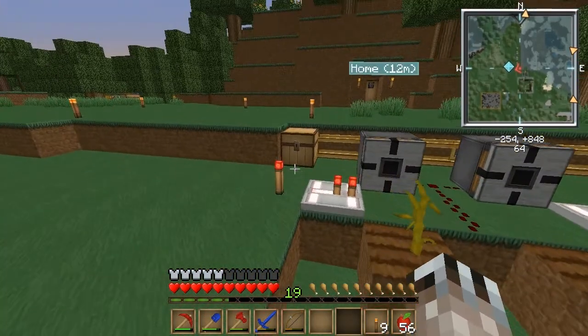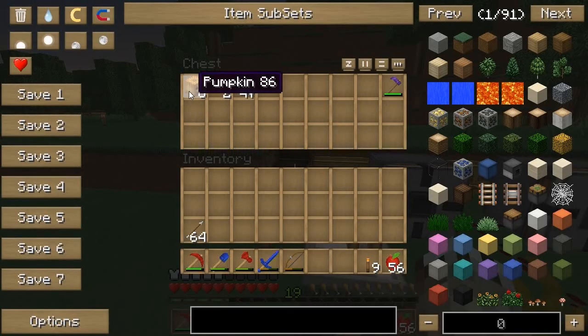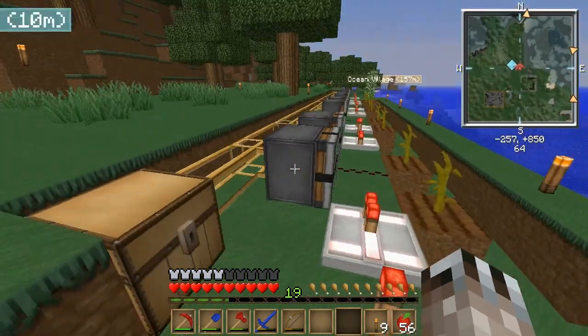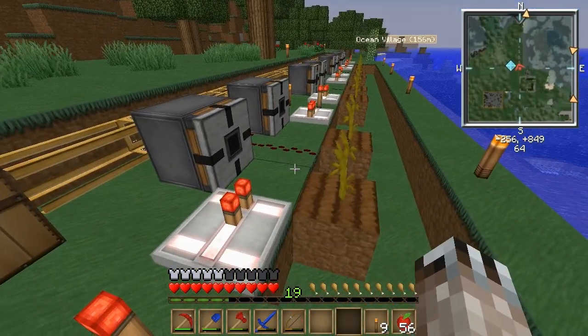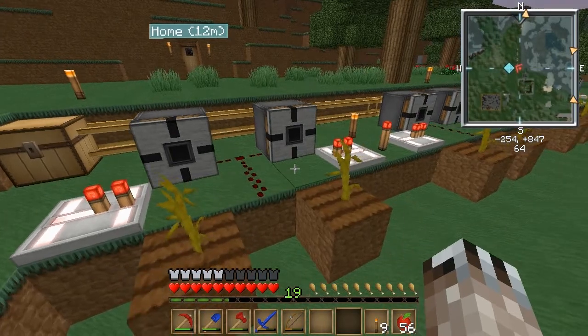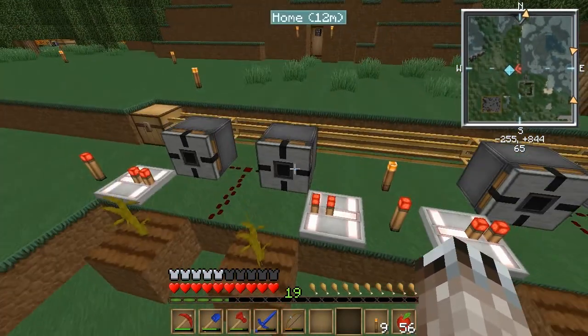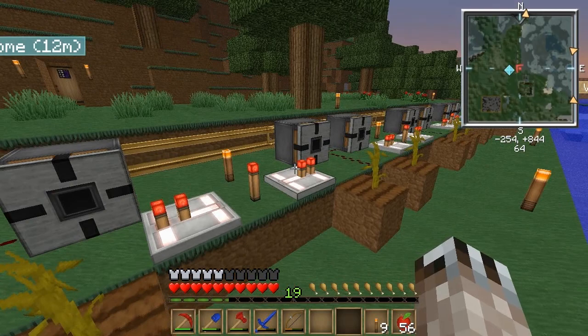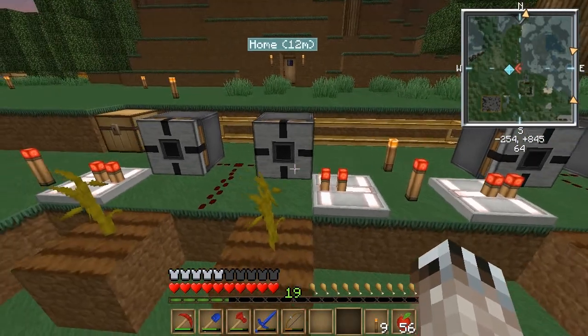No maintenance required. Basically it just outputs pumpkins to this chest and it uses a block breaker to break pumpkins. It doesn't cause any lag — that's another thing about this design: no lag because there's no moving parts, like nothing needs to update. See, none of the redstone's moving.